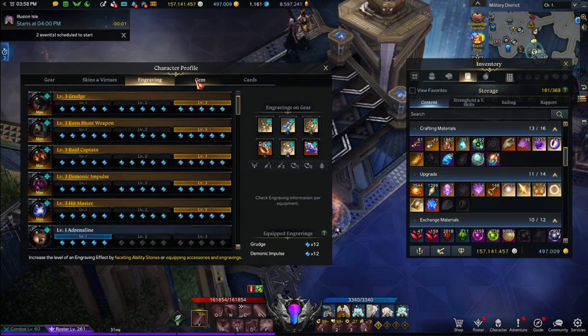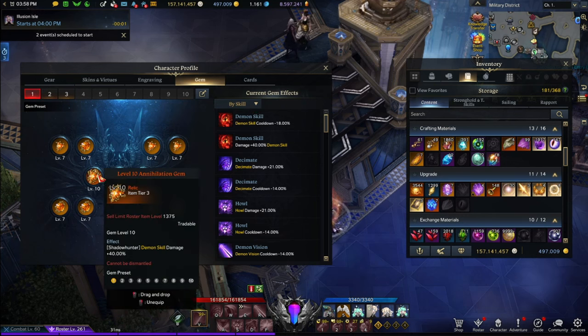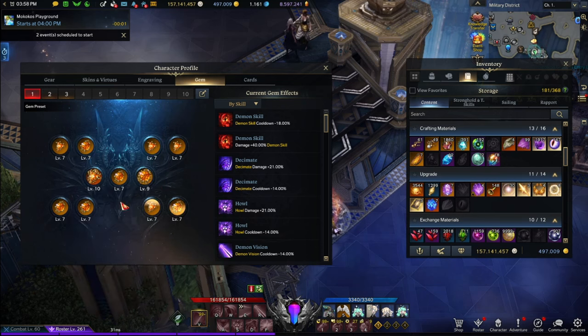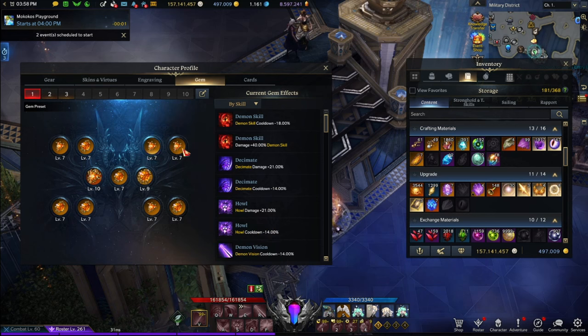In terms of gems, I always put a level 10, especially on a transformation character — I have a level 10 gem. One thing that changes for transformation classes is we need level 7 cooldown gems for all our skills. So I'm probably going to be using these for now, with no need to transfer over to Tier 4 yet.